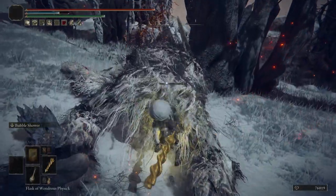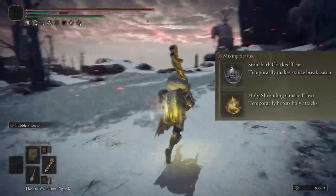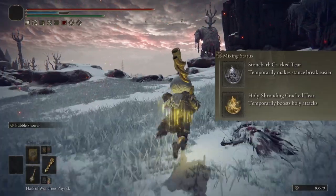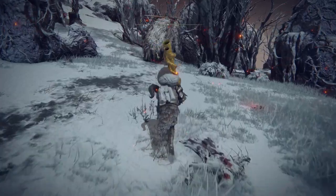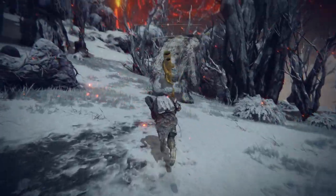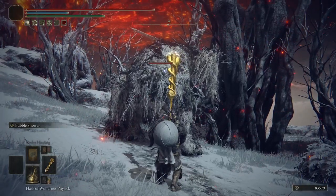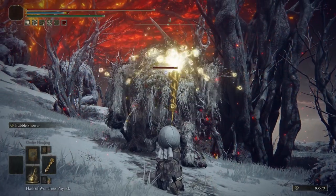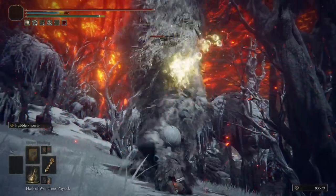The best recommendation I could make for the Wondrous Physick would be the Holy Shrouding Cracked Tear to boost holy damage, and the Stonebarb Cracked Tear to inflict more poise damage. Because of the way the Ash of War works, it still takes two uses to break enemy stances — it just takes fewer bubbles hitting them overall. Another potential option would be the Faith-Knot Crystal Tear to raise your Faith, since the weapon has high scaling with it.